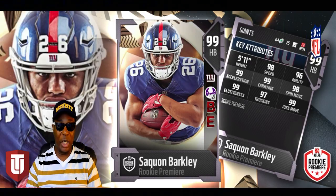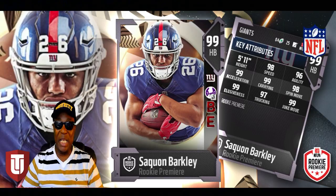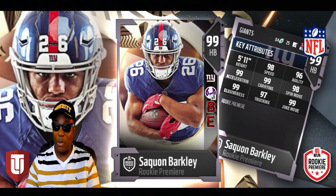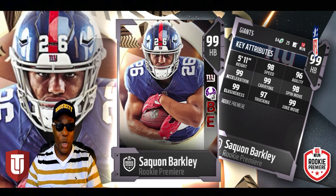Last but not least, from the New York Giants — rookie halfback Saquon Barkley. He's 5'11", speed 98, agility 96, acceleration 99. He's gonna hit those holes and be gone. Elusiveness is 99, juke move 99 — the guy's gonna hit the hole and be gone. Saquon Barkley for the New York Giants.